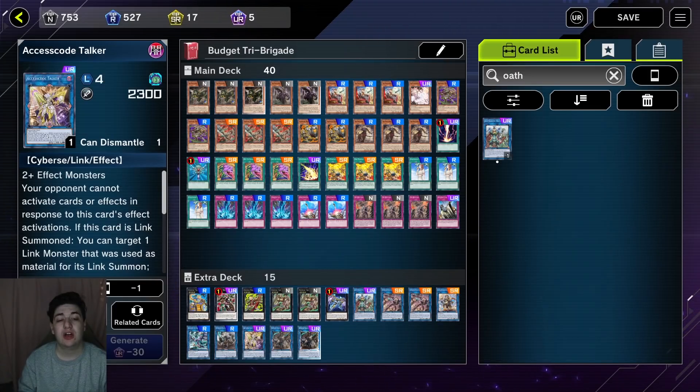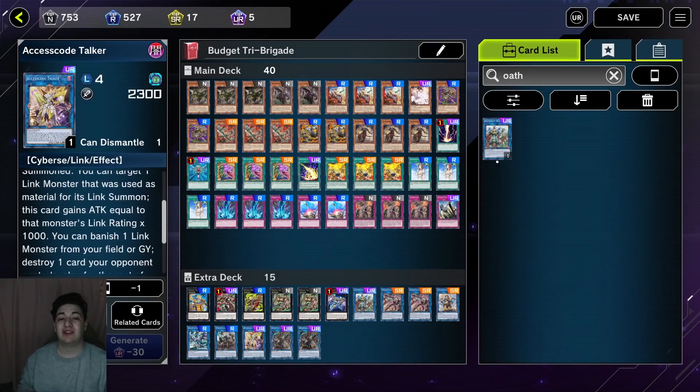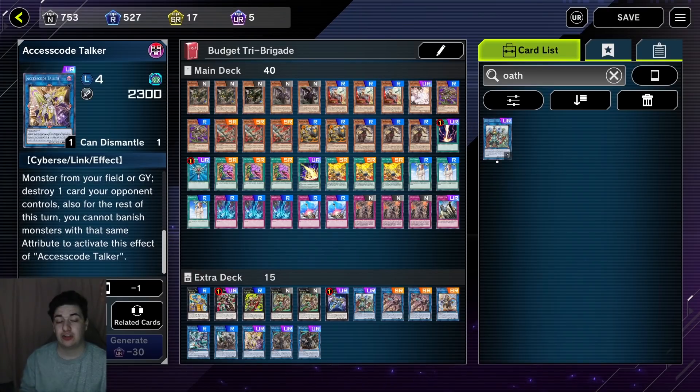And of course we have Accesscode Talker. You can summon it using one of your Link threes plus any monster as Link material. Accesscode will have 5,300 ATK and you can keep destroying all your opponent's cards. This is probably the number one Link monster you want to get just for staples — if you want to build your Master Duel collection, please pick this up as soon as you can. It is well worth the craft points. Your opponent cannot respond to either effect — they cannot Torrential; they have to try and negate it after it resolves.